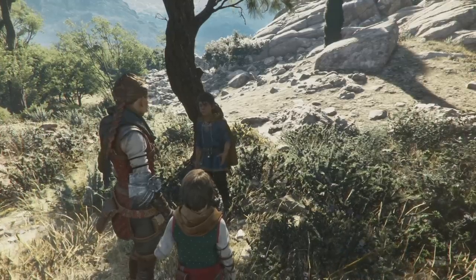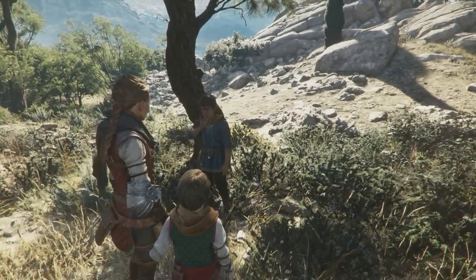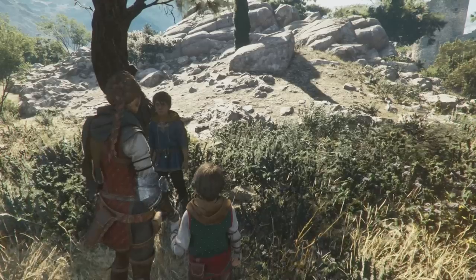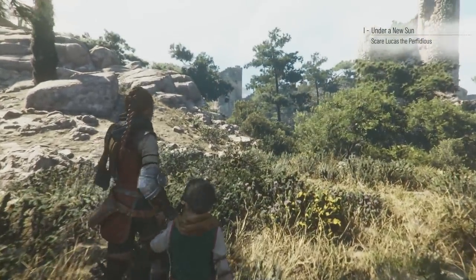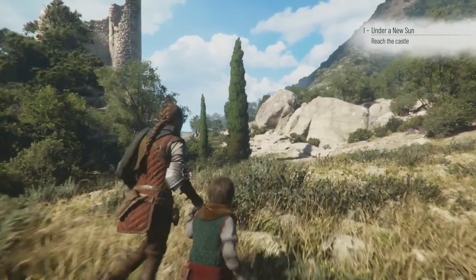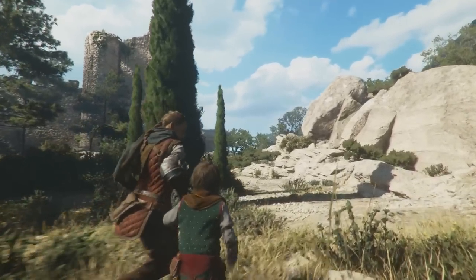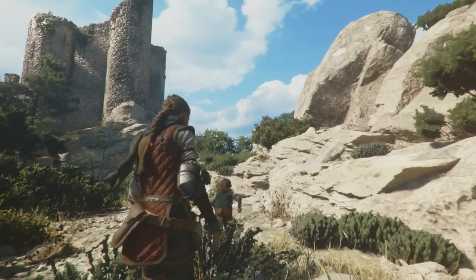At this point Lucas needs to go off and work on his studies, but Amicia and King Hugo are going to play a little bit more. We're going to head off towards the castle which we saw off in the distance at the beginning. If you head right from the tree you should see the castle in the background — you can kind of see the destroyed tower up there off to the left. Hugo is going to jump up onto the rocks here, which is where he will locate the river that we need to go to next.